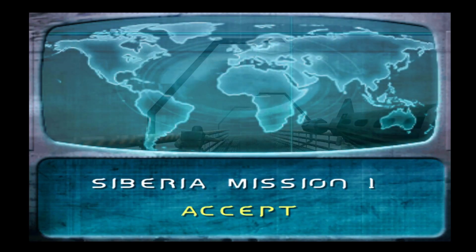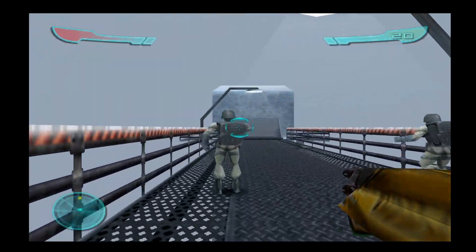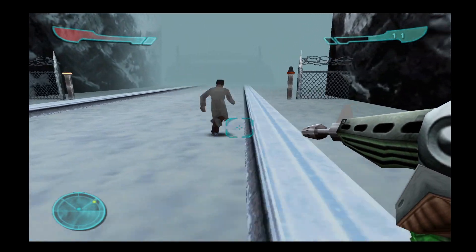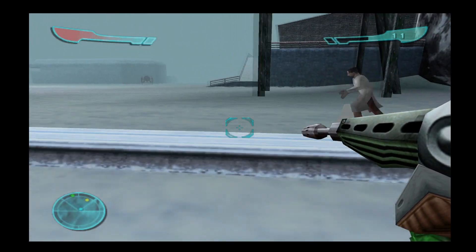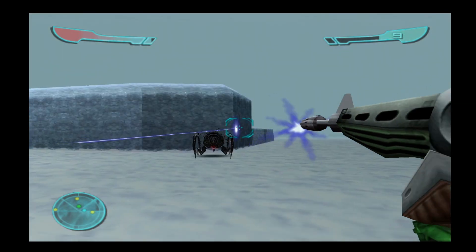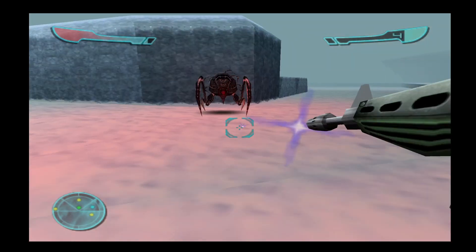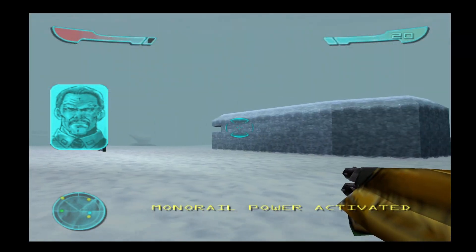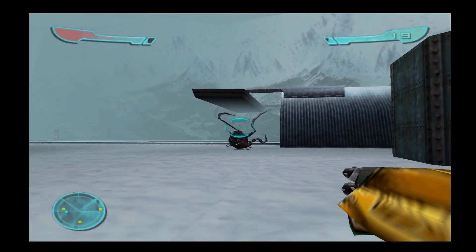Mission failed. Okay, I'll play from the beginning — oh, it's in Siberia. I'm bringing the doctor back this time. Let's not shoot him. He didn't tell me what to do — that was a problem. How am I supposed to hit anything with this weapon?